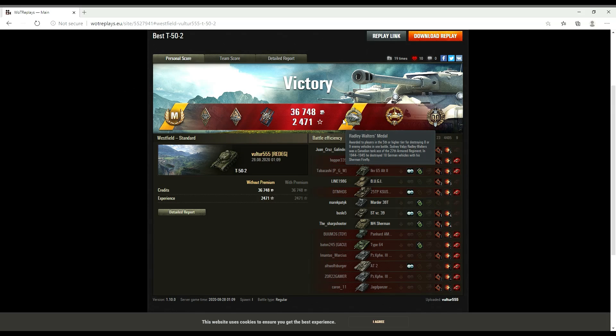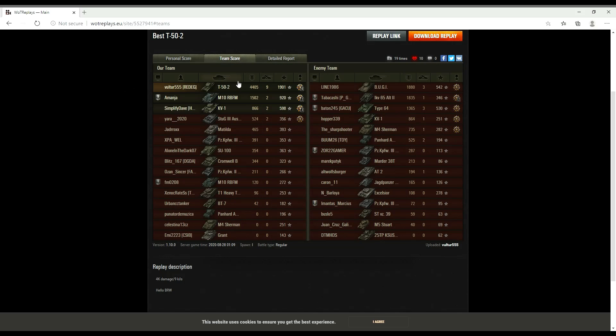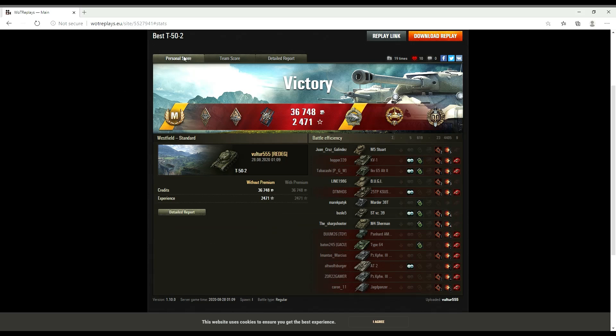He got an ace tanker — I happen to be Canadian. Top Gun for more enemy vehicles destroyed than any other person on your team, and obviously a smashing ace tanker for the nearly 2,000 base experience points. Oh boy, Vulture555 — I bet your clan Red Egg is pretty happy about this, and I'm sure you are too.